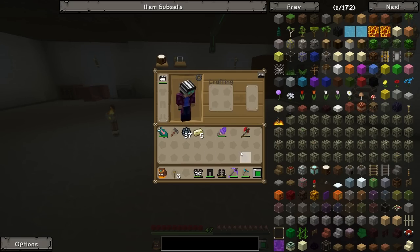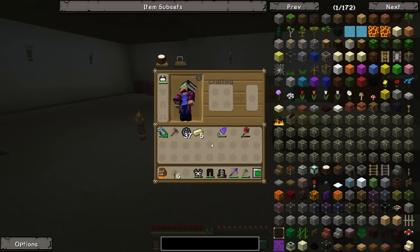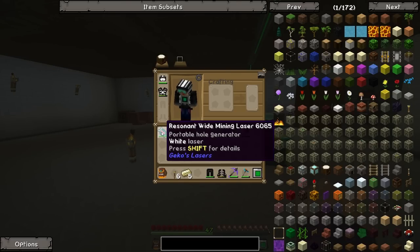As soon as I put it on all the potatoes are just gone. If we look at the chest plate I've gone ahead and added the magnet upgrade, which means we now no longer need the magnet from the Quantum Flux mod. All of our items that we drop on the floor will just instantly be pulled towards us, which is excellent for our mining laser. When we go mining we don't have to worry about carrying that magnet around.